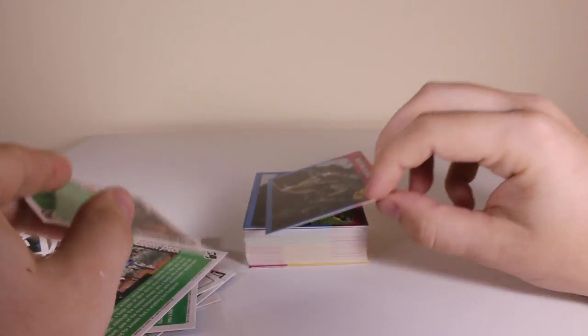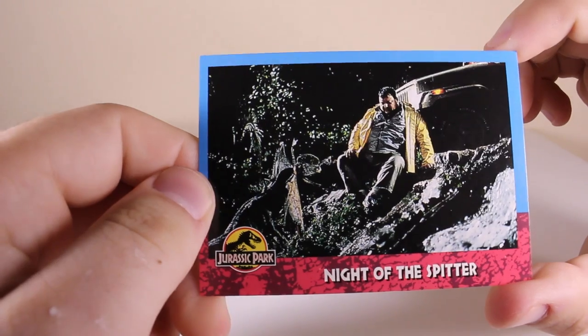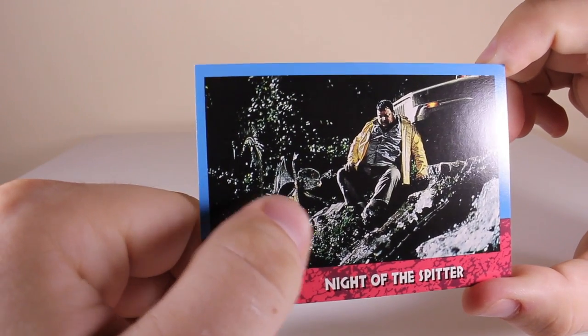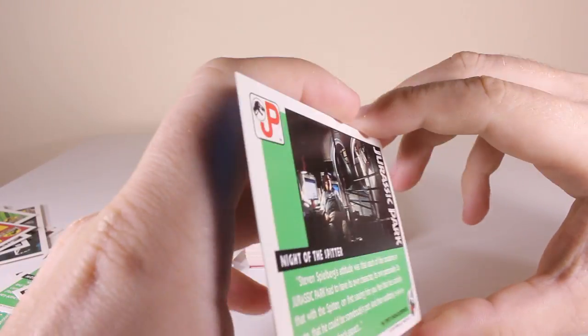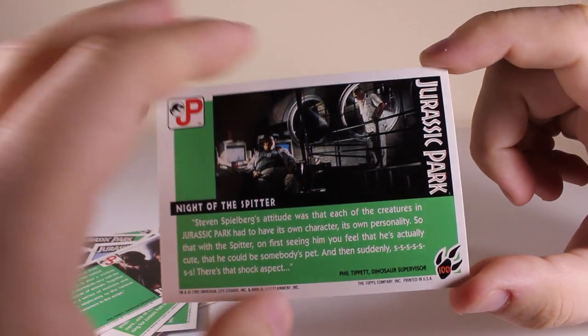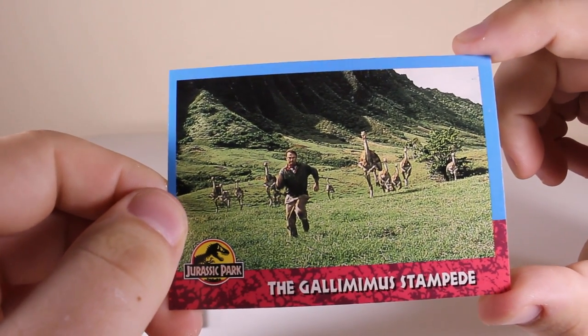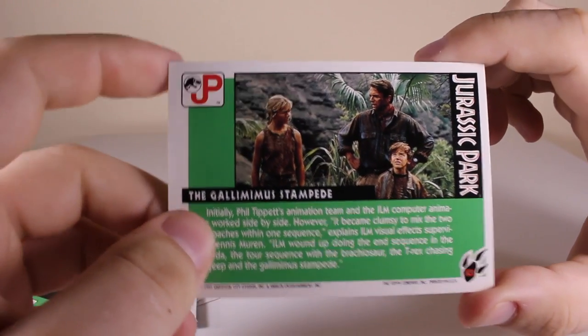Seen a similar one before - not of the spitter. There is Dennis Nedry looking at the Dilophosaurus - these are like on-set pictures which we don't get to see very often. And there's John Hammond and Dennis Nedry having a bit of a talk about money.